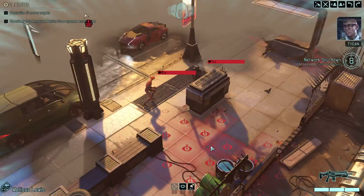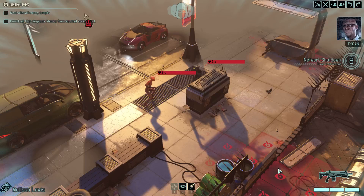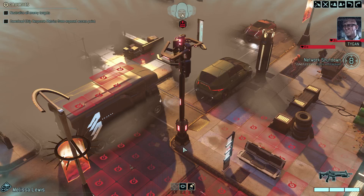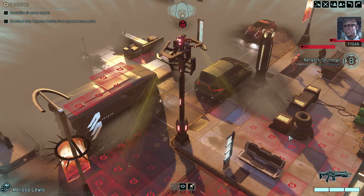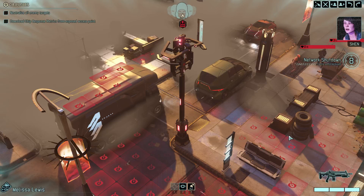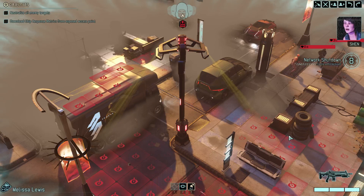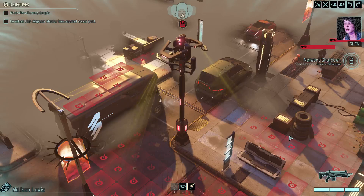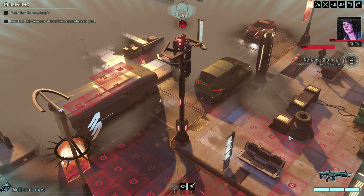Although they bear some resemblance to the sectoids first encountered during the invasion, their genetic structure now includes human DNA. They are stronger than ever, with an even greater psionic potential. Our gremlins can attempt to access the Advent network from here. We might be able to hack their systems and get an advantage. But be careful — if they detect us, things will only get worse.